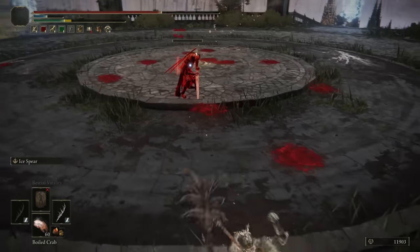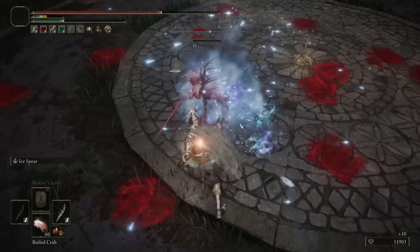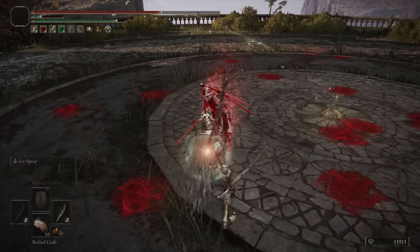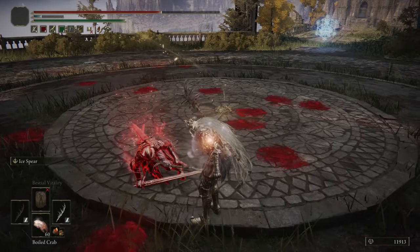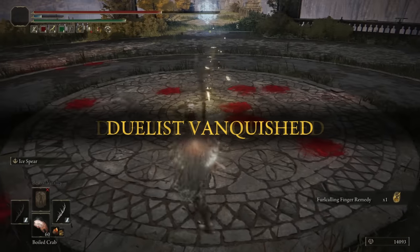Jump attacks can be so weird in terms of where the iframes are. Kind of rolled into it. Very fun fight, Wade — good back and forth. I like the spacing there.